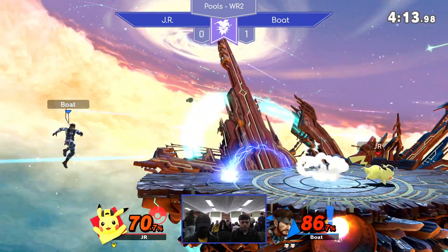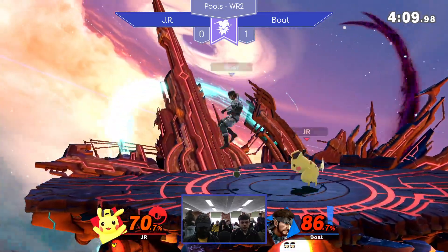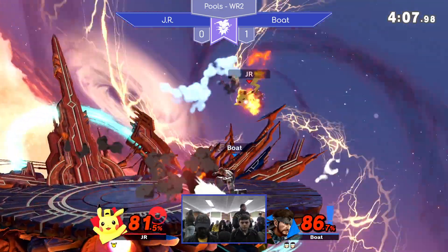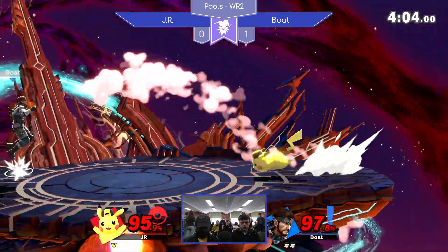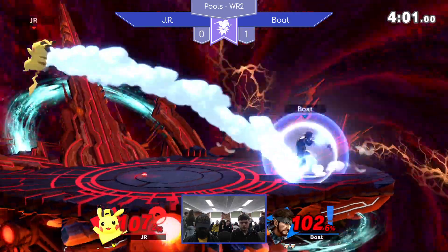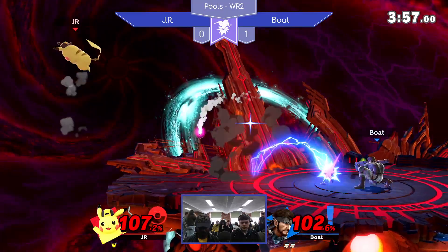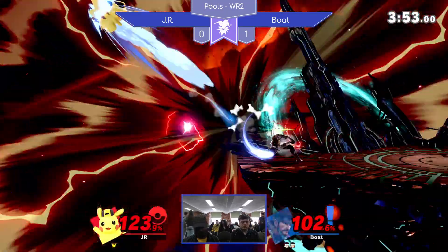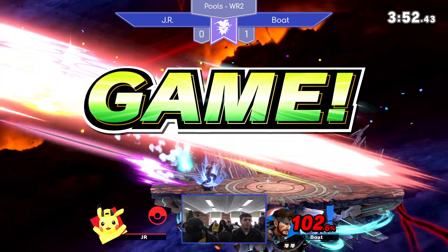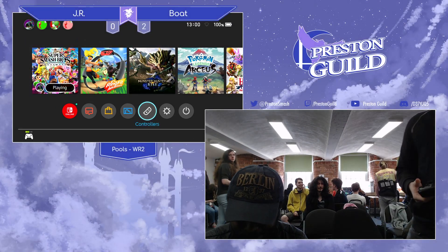The setup off of that C4 was just disgusting. Getting caught by these stray grenades as well — Boat just catching JR like the rat in a trap. But the whiff grab gets caught. Good delay there and the get-up attack. Boat is doing a great job converting off of all these stray hits — grenades into back airs or C4, anything — he's trying to make the most of it. And the empty landing straight into that after.